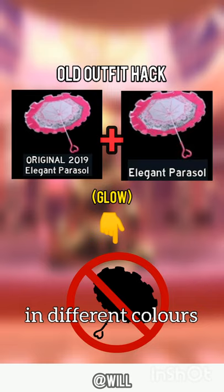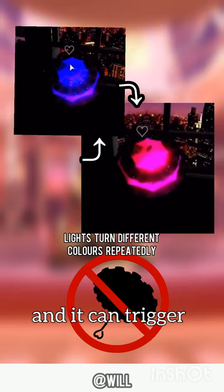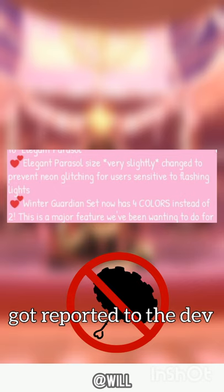Did you know there used to be an outfit hack where players wore both of the parasols and made them glow in different colors for each parasol. The combination of this made it look like a flashing light, and it could trigger seizures in some people. Fortunately, this issue got reported to the developers and it got fixed.